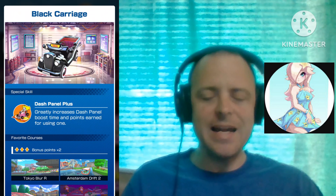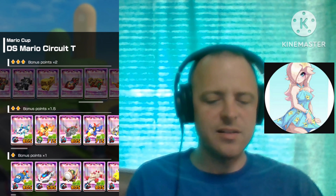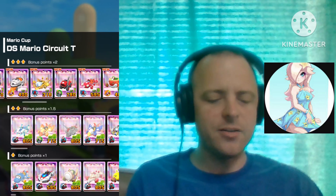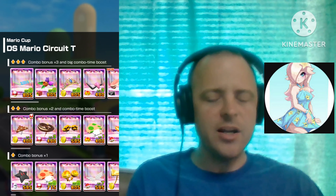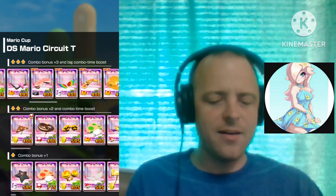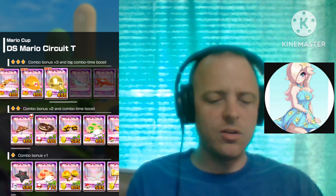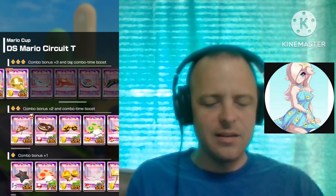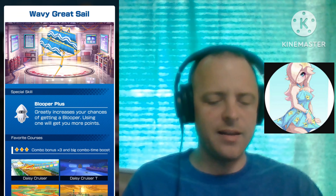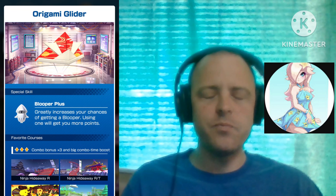We also have the Camo Tanooki Cart with the Mini Turbo Plus — a lot of karts with Mini Turbo Plus — the Black Carriage with the Dash Panel Plus, the Lightning Streamliner with the Mini Turbo Plus, the Sleigh Rider with the Mini Turbo Plus, and the Streedle with the Jump Boost Plus. For the gliders: the Record Setter with the Mushroom Plus, the Glittering Glider with the Coin Plus, the Rainbow Flappy Wings with the Blooper Plus, the Gold Hard Hat Balloon with the Coin Plus, the Wavy Great Sail with the Blooper Plus, and the Origami Glider with the Blooper Plus.